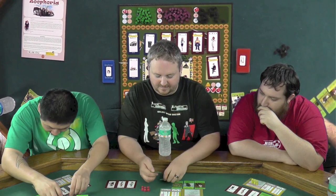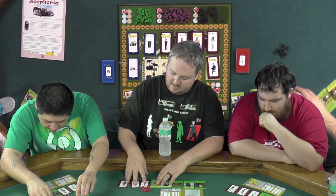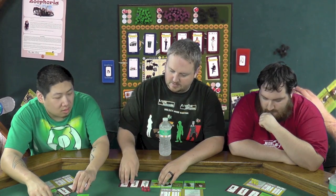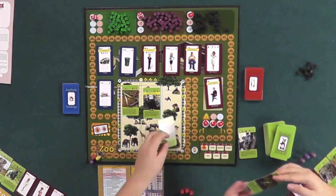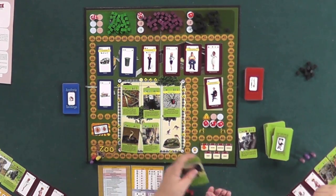Each player starts out with a random set of five animals and a predefined set of three employees. We're going to set up the board and put six random animals out there, three buildings, and five employees. Eric was counting cards — you're cheating? Yeah. Anyone else not surprised?